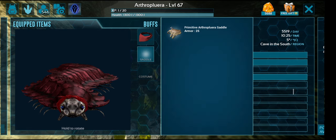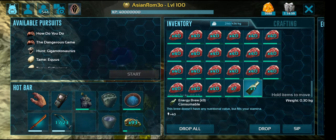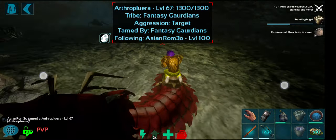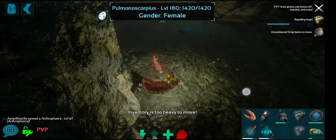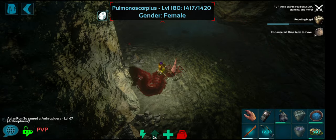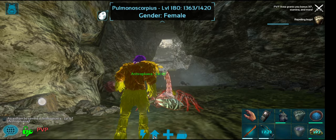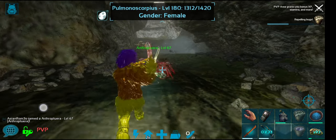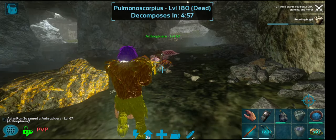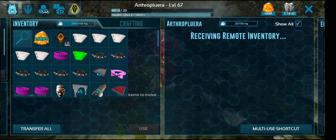The issue is he's only got 116 weight, which is going to be quite hard to get him out of here, so I might end up recalling him because I've got so much equipment on me right now. Just got to be careful in here because it's a PvP zone and I don't want to kill the tame I just acquired.